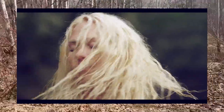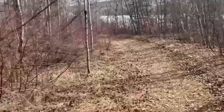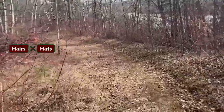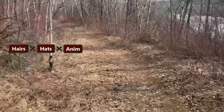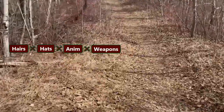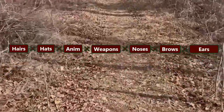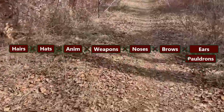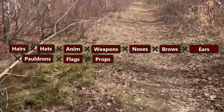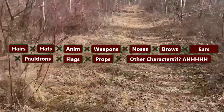You have to make decisions about how complex you want your hair to be. Let's make this combinatorial explosion clear. When adding a hairstyle, you have to check how it interacts with all your hats and helmets, then all the different animations that could affect the hair, then weapons, then noses, brows, ears, and other face parts. If the hair is long enough, you've got to worry about pauldrons, things on the back like flags, props and chairs if sitting down, and if interacting with other characters, you have to do all of that for every character as well.